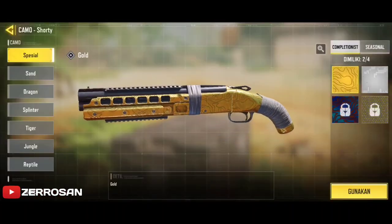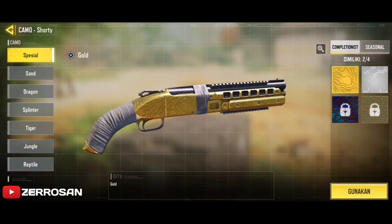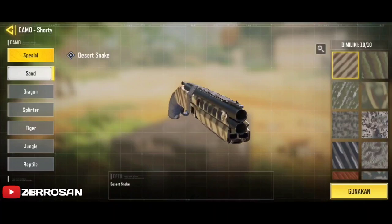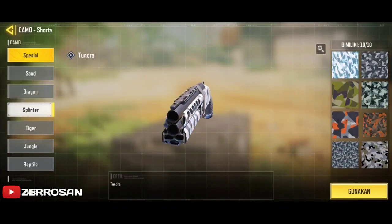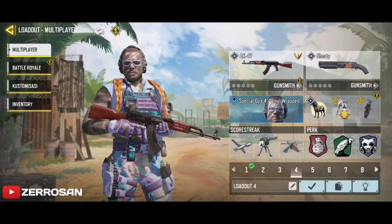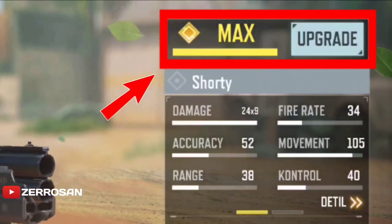Dan untuk mendapatkan camo diamond atau skin diamond, kalian harus bisa membuka camo gold ini terlebih dahulu. Dan pastinya, untuk membuka skin gold ini, kalian harus selesaikan misi-misi untuk membuka semua skin-skin ini. Sebagai tambahan, jika ingin membuka semua skin-skin ini, setiap senjata yang kalian ingin dapatkan skinnya harus sudah dan wajib di-upgrade, atau naikkan level senjata menjadi full atau max seperti ini.